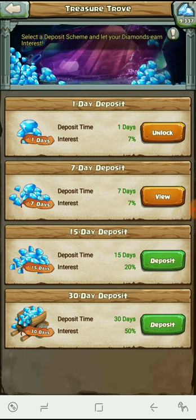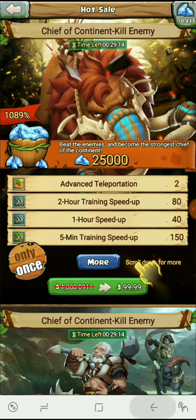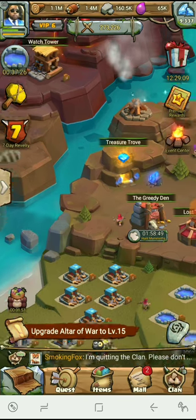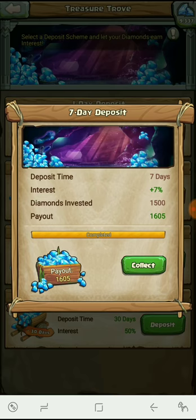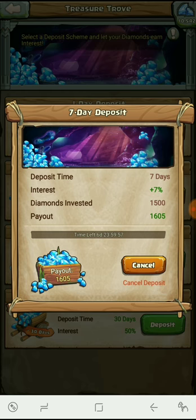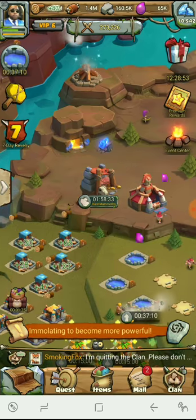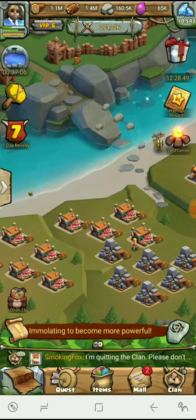We just need to top up. Instead of doing the seven-day thing, I think we can upgrade this. I gotta purchase a pack but I haven't seen one I'd like — give me a 99-cent pack so I can get this trove going and get the diamonds. I love my diamonds. Let's go ahead and do the seven-day deposit. I'm going to make a top-up but I don't know which one to get — if you guys can make a recommendation, let me know in the comments below.